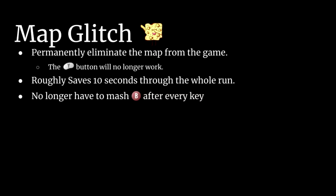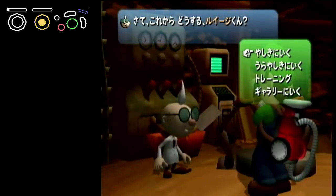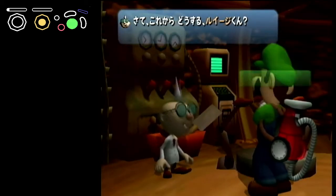Map Glitch is an essential trick that every runner should use to eliminate the map for the remainder of the time their console is on. Don't worry — soft resets throughout the run will not hinder the trick from continuing to work.